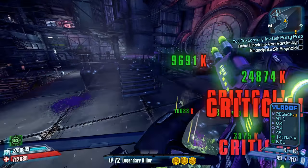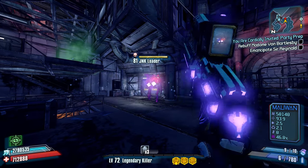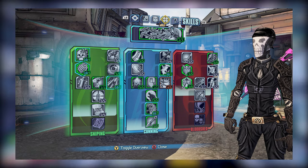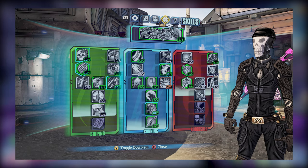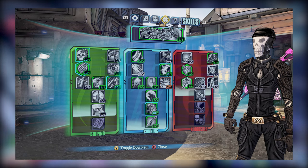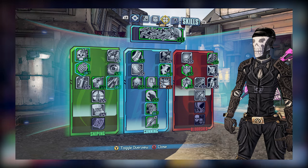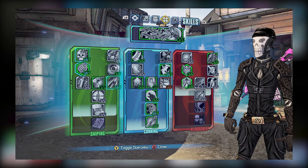You can really use whatever else you want, though if you want a specific build to follow, here's what I'm using for the runs in this video. The skill tree is fairly standard — I have Bore and picked up a few other skills in the Sniping tree. Arguably you really only need Headshot and Killer, though I did put a few points in Precision and Velocity. For the Cunning tree, I went with Fast Hands, Ambush, Rising Shot, Two Fang, and Innervate, not to mention Kunai.